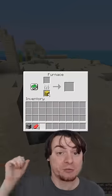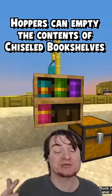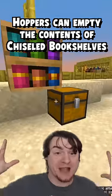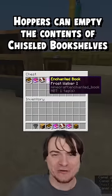There were five simple changes they made this week. One of which was bamboo mosaic being smeltable in a furnace. The second was chiseled bookshelves actually being able to work with hoppers, meaning you can now use redstone to take books out of these bookshelves. Pretty cool.